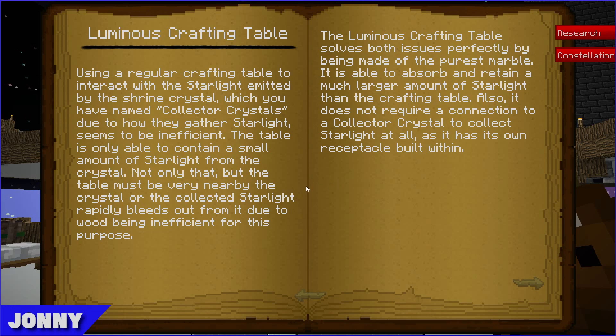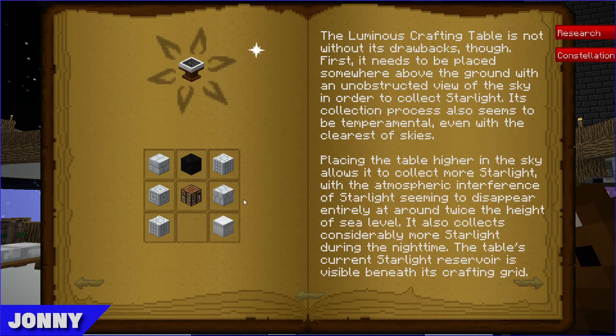The tome explains that using a regular crafting table with the shrine crystal starlight is inefficient — it can only contain a small amount of starlight and must be very nearby the crystal. The Luminous Crafting Table solves both issues: made of the purest marble, it absorbs and retains much larger amounts of starlight and has its own receptacle built in, so it doesn't require a collector crystal connection.